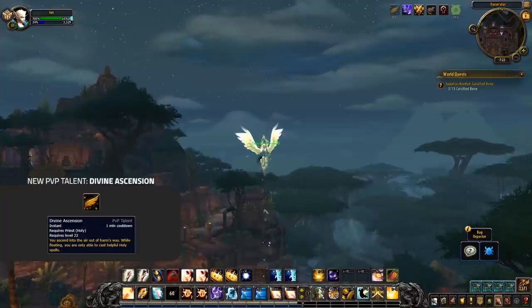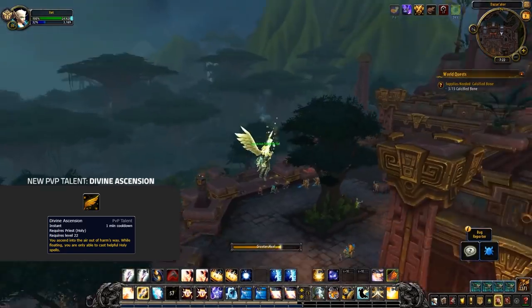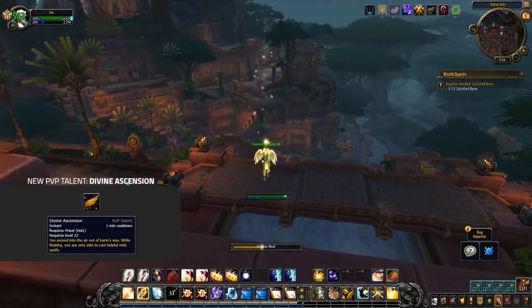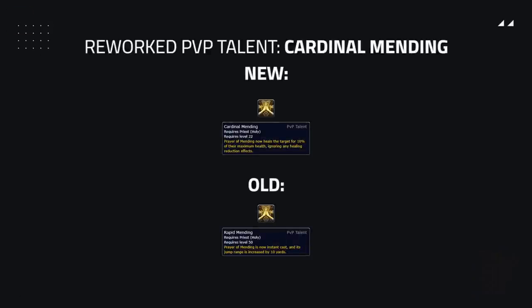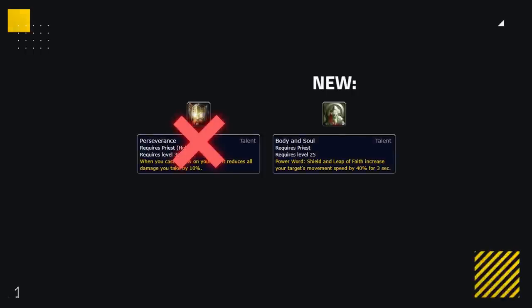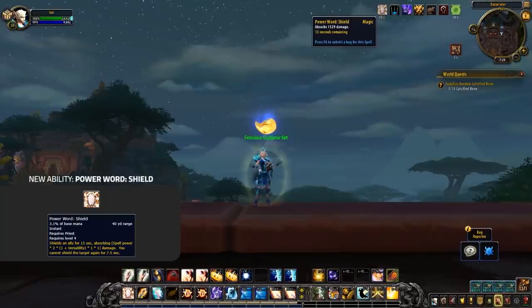Holy is getting a few more new additions. First is Divine Ascension — a new PvP talent that allows the Holy Priest to fly up in the air, similar to the Rain from Above talent of a Demon Hunter, and whilst up there they can cast all of their heals. Along with another new PvP talent called Cardinal Mending, which makes Prayer of Mending now heal for 10% of the target's maximum health and even ignore effects like Mortal Strike and Dampening. Prayer of Mending for Holy is now instant baseline, along with Circle of Healing also being baseline. Holy Priests have also gained Body and Soul which gives your target a speed increase when shielded, and Holy Priest now gains Power Word Shield.